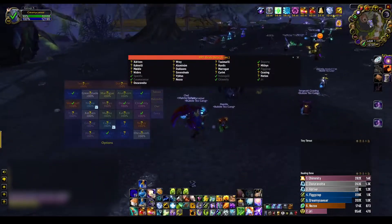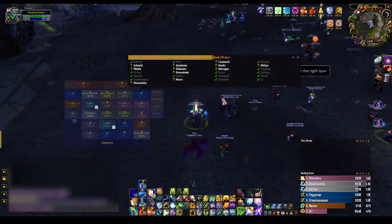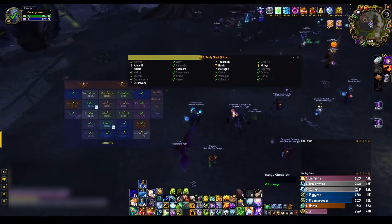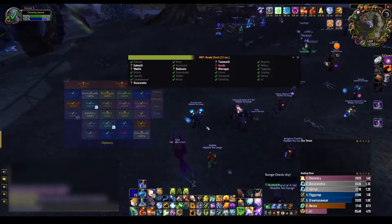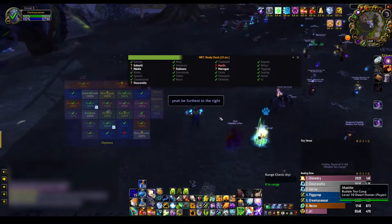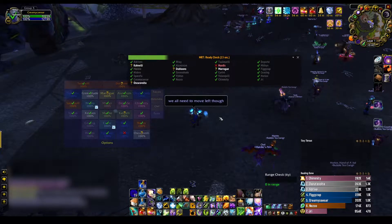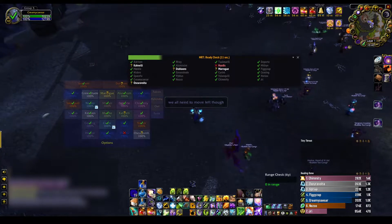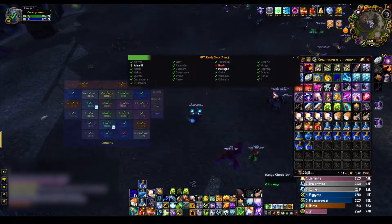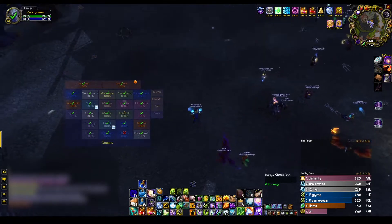Hey guys, Creamy Caesar here with another video of our Brutalist kill from last week. It took us a couple tries this week to get him down. We wanted to go over a couple things to help us clean some stuff up and make things a little smoother so it doesn't take as many attempts. If you are not in our guild and you managed to stumble on this video, I hope you can glean some tips and tricks or information that will help you and your guild either down the boss for the first time or speed up your run.